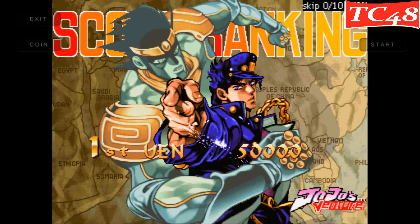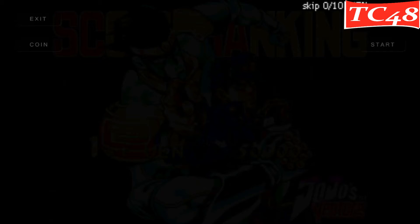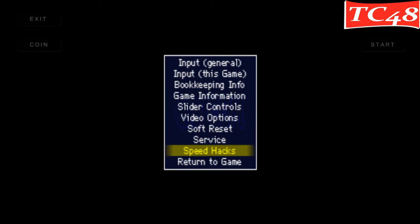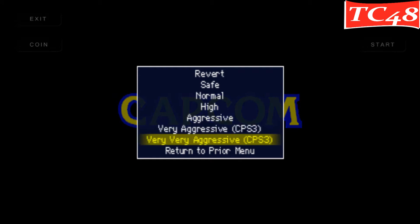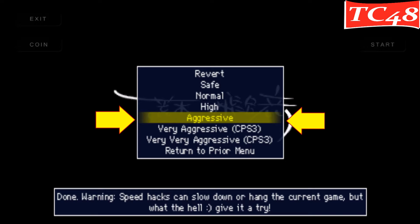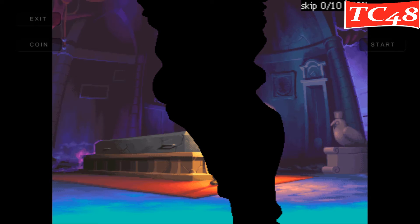All you have to do is press coin and start at the same time. You have to go into the game for it to work, so press coin and start at the same time, and just go to where it says speed hacks and you can choose either high or aggressive. I would recommend aggressive, and just press exit twice, and there we go. Now let's try it.